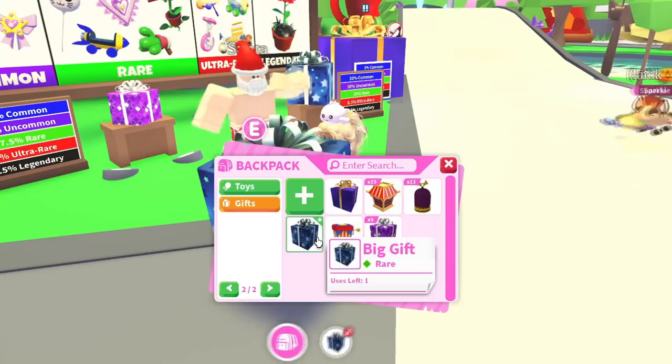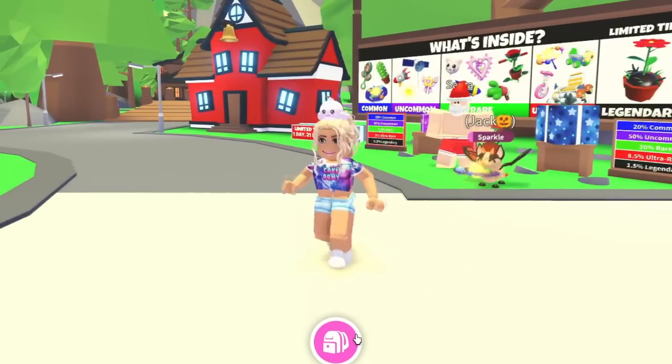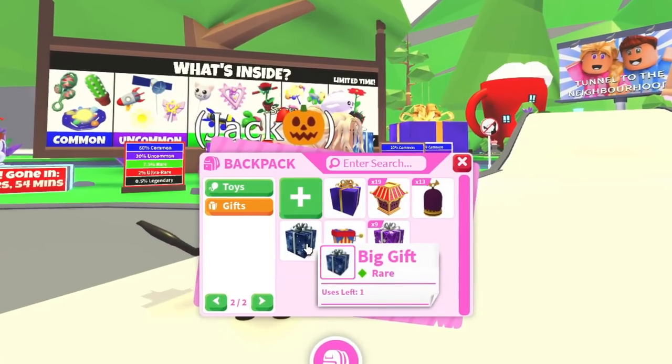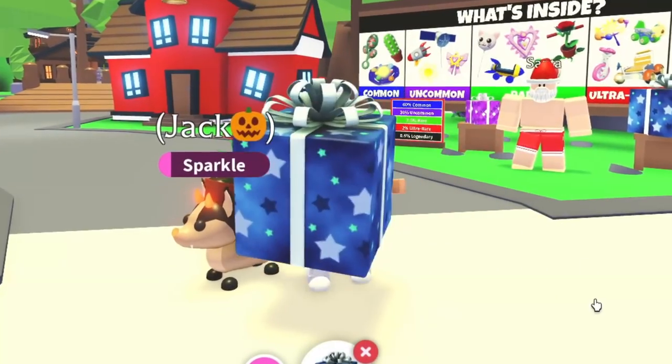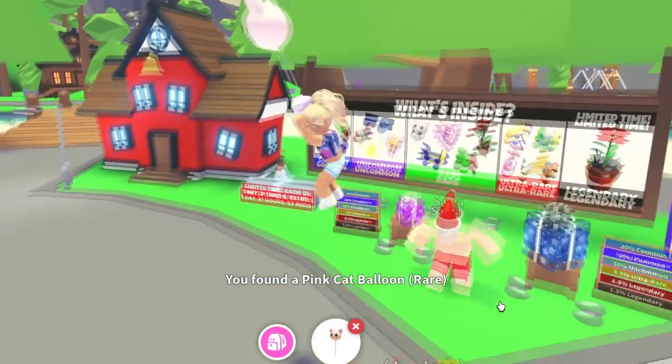There we go. Jack can go get that. And then let's open this big gift — I only have one. Oh, where did it go? Did it glitch or open? It's the same thing? Or did he just bring that back to me? Okay, I don't know why that didn't work, but we're going to open this big gift now. And it's a... oh, it's the cat balloon. I actually really think that this thing is cute.